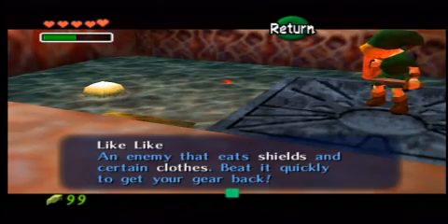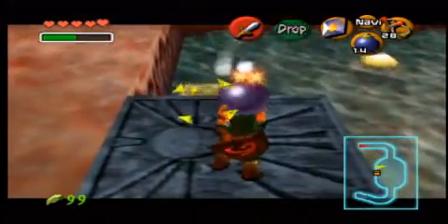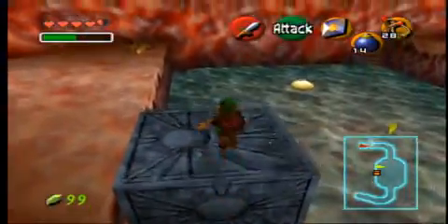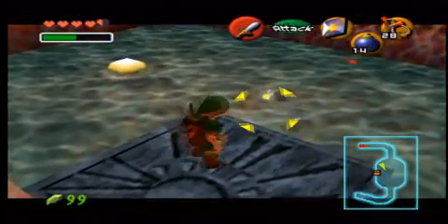A Like-Like — an enemy that eats shields and certain clothes. Beat it down quickly to get your gear back. You know what, you can have this. I wanted to throw it! I think I killed it.